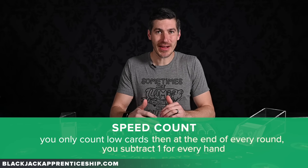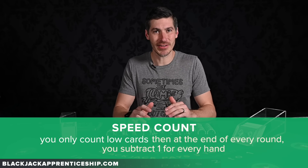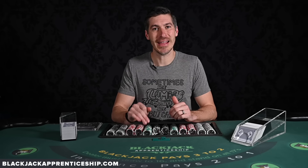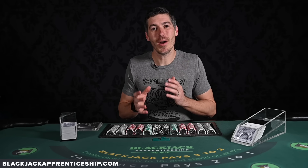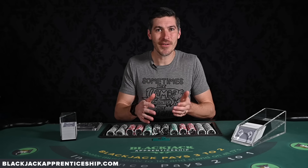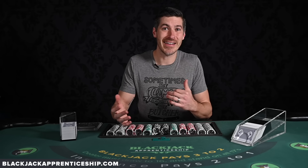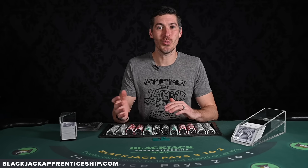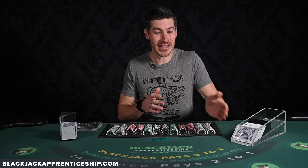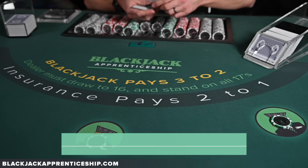At the end of every round, you subtract one for every player, including the dealer. So if there are two players and a dealer, you'd subtract three at the end of every round. This takes advantage of the fact that on average there are 2.7 cards played per hand, meaning on average there's going to be one high card dealt per hand, for both players and dealer.